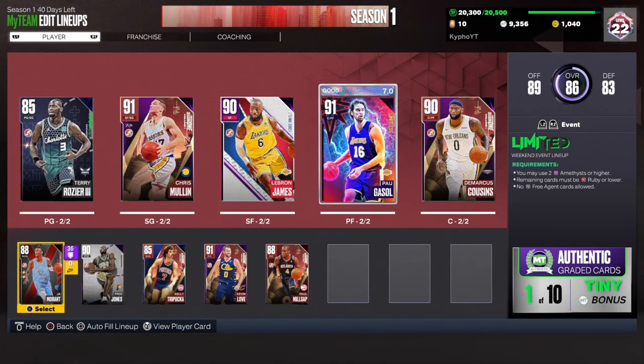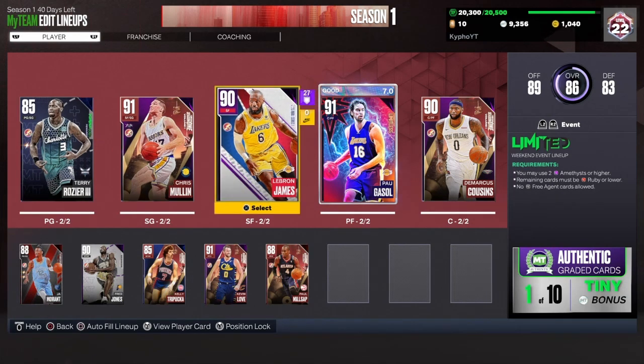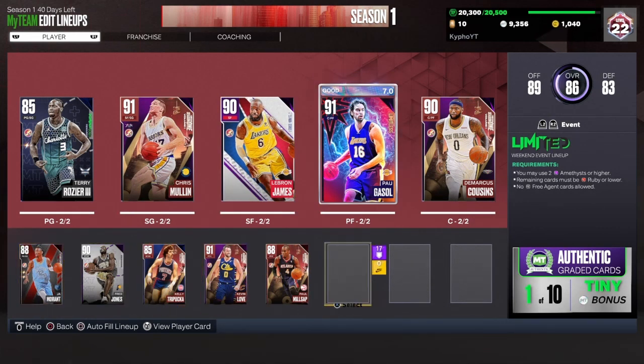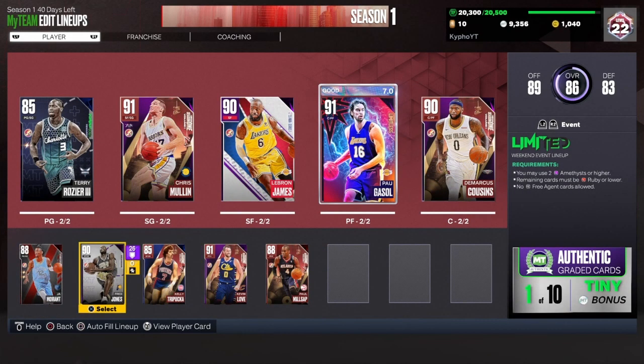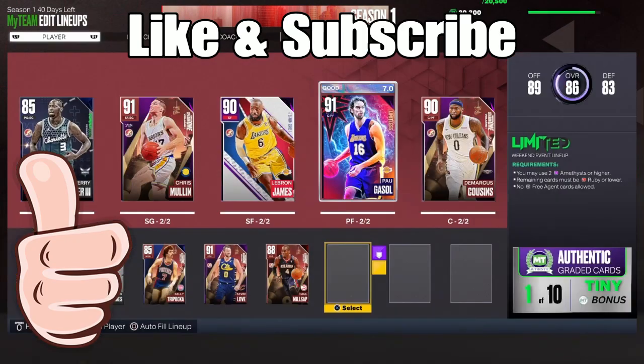Now this is basically my day one squad. I didn't spend that much time on it, but I've done a bunch of grinding. I got very lucky getting Chris Mullin and Kevin Love. I also got Rajon Rondo, DeMarcus Cousins, Ruby Ja Morant and Joel Embiid, and then I got Jimmy Butler to a Sapphire. So I've been doing a lot of grinding. I hope you guys enjoyed the video — if you did, make sure you hit that like button and subscribe. That's been me, Kaifo, and I'm out. Peace.